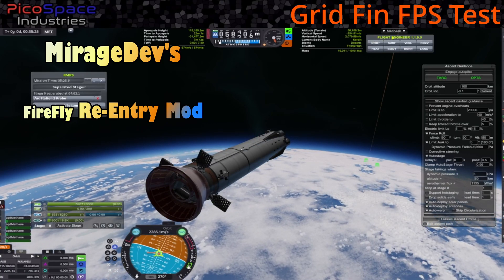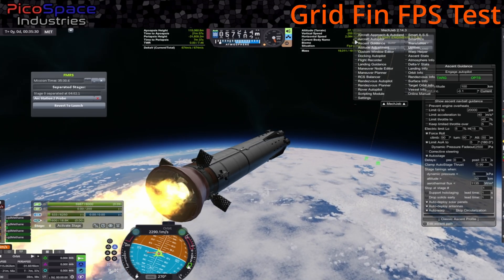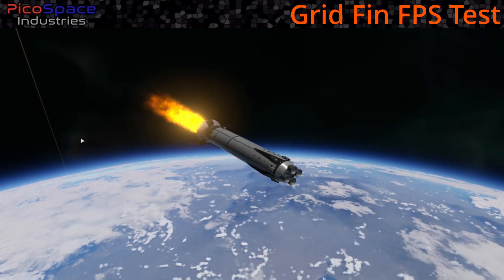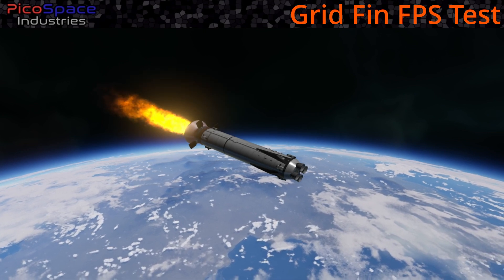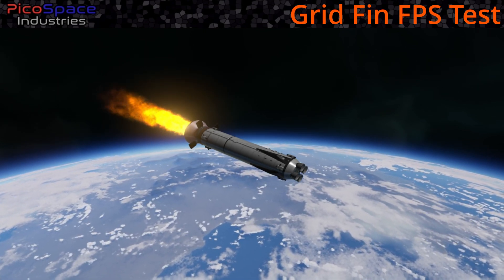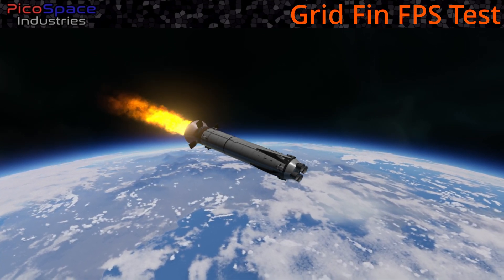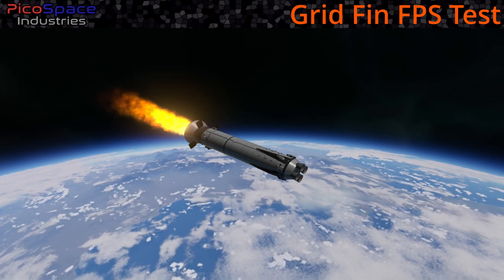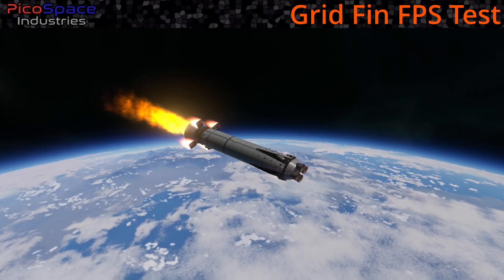Today's video is a test of the grid fin FPS. A couple people mentioned that using the grid fin with the Tundra mod caused things to slow down. It's actually the Kerbal Recovery mod that has the grid fins. The flames are just the Deadly Re-entry mod. We're testing with a non-Tundra craft because Tundra parts are very detailed and use a lot of bandwidth when zoomed in.